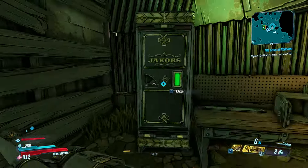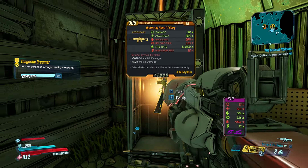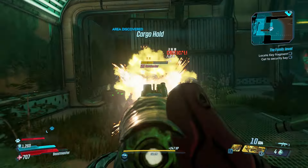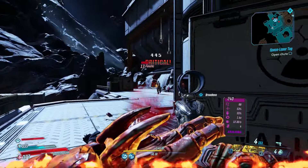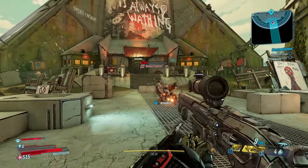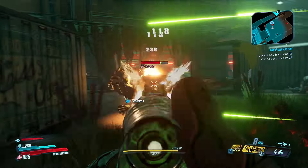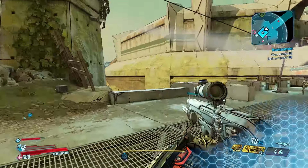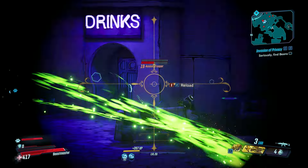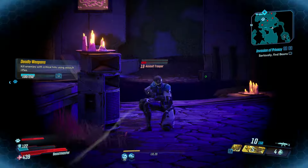What weapons or weapon brands pair really well with Flak? Jakobs guns — that is the name of the game. Anything about precision: bolt action, put a scope on it, revolvers are great, sniper rifles obviously. Jakobs assault rifles have bolt-action guns that, if you're precise enough, you can land headshot damage. Even though they're slower, your crit damage going down the Hunter tree will be so high that it doesn't matter.